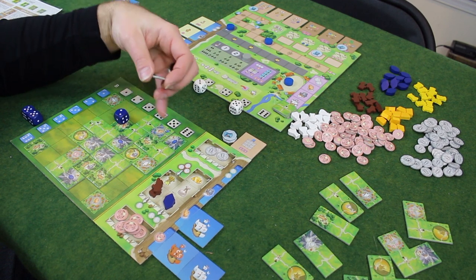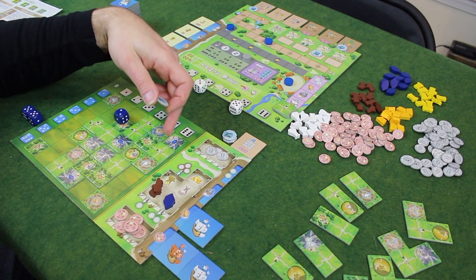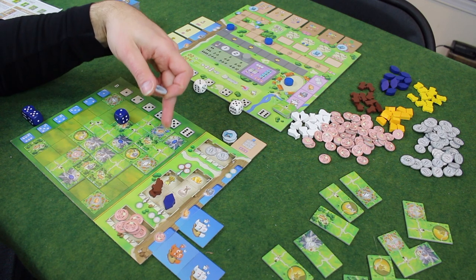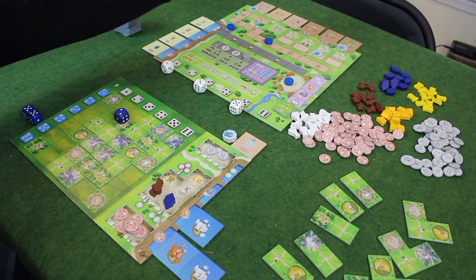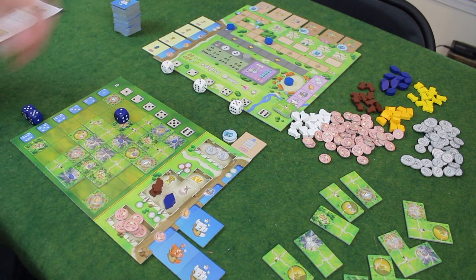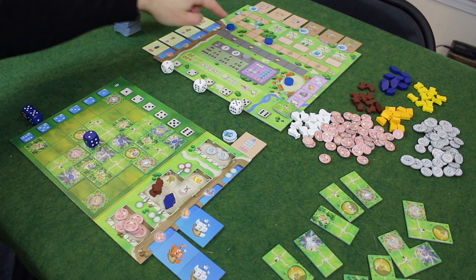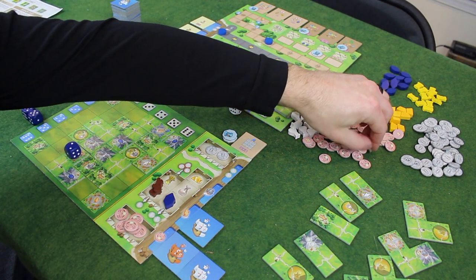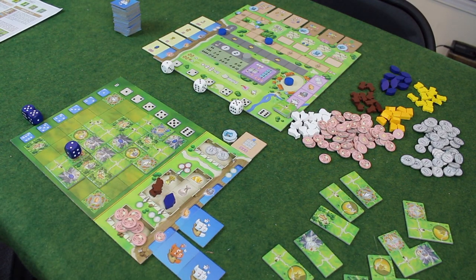Let's go ahead and put this monk right here for buildings connected to my town hall. Now I do a conquistador action which moves that up. I get a happiness VP, and that stays right there as the last activated building. Now I have a couple of coins I could use to manipulate some things.